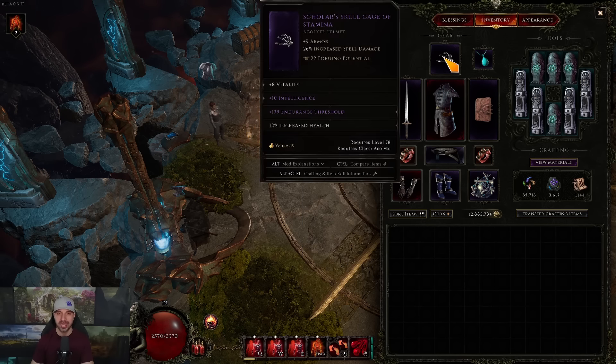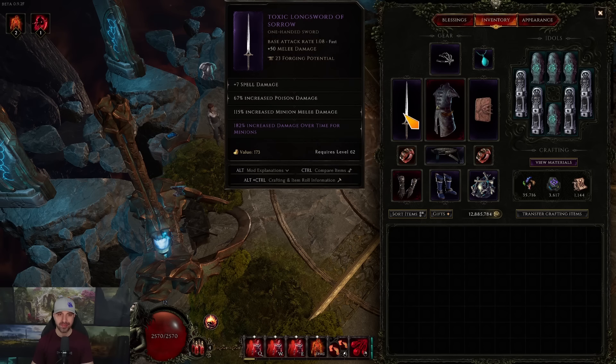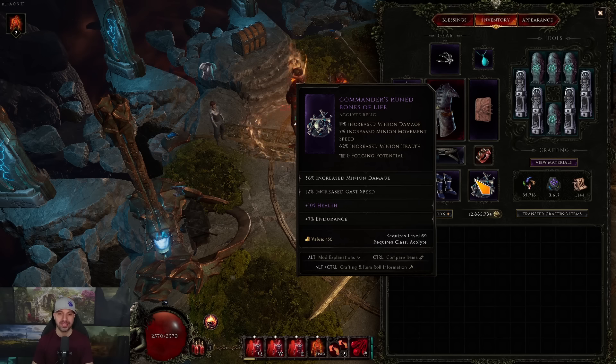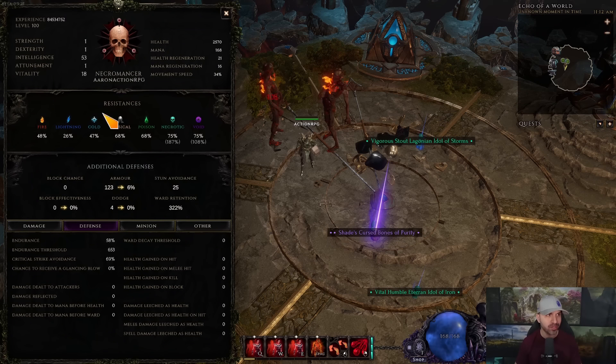The helmet I put on for a boost to survivability. The key affix you want on your weapon is the experimental affix: Volatile Zombies summoned on potion use — get this affix, it's not that hard to get. And that is the gear. Now let's check out the character stats for our Automancer.